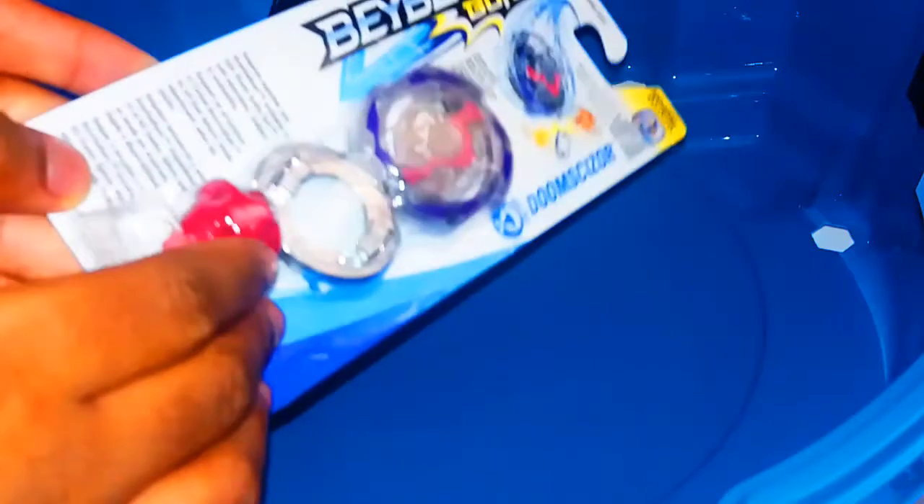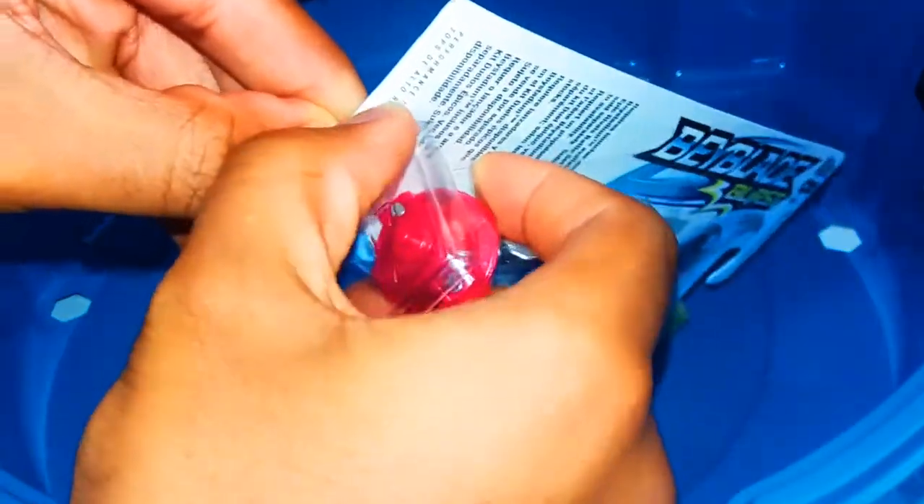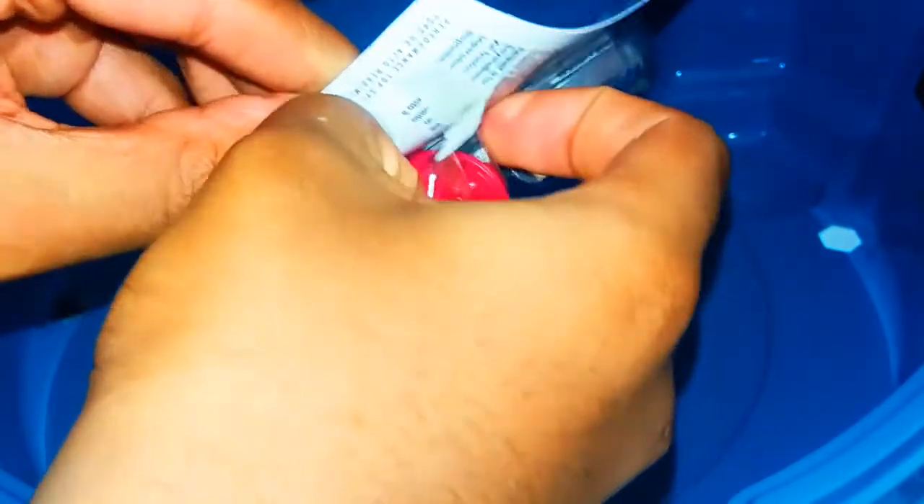Whenever you want to unbox a Hasbro Beyblade Burst pod, always start from the bottom because this is the weakest spot. You push in on the bottom, then get that sound and start ripping — like that. That's actually pretty funny.